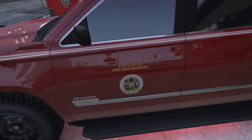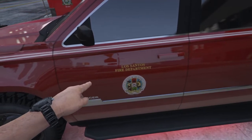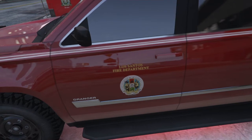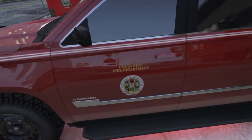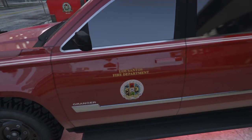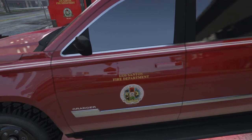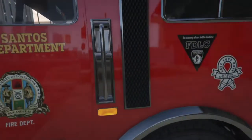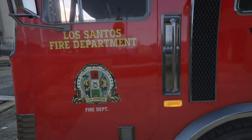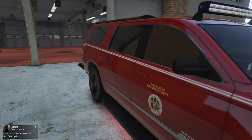First and foremost, we're going to start out with the logo. It took me a minute to find this — actually it was fast. I went into Social Club for Rockstar, went under Crews, clicked Add a Crew, and in the search bar I typed 'fire' and searched. That was it. This was like the second logo that came up.